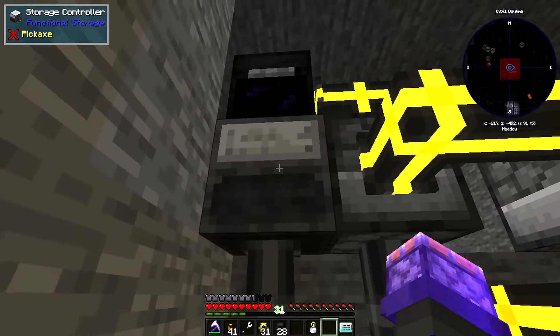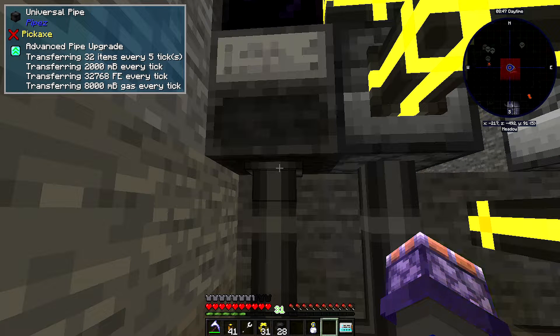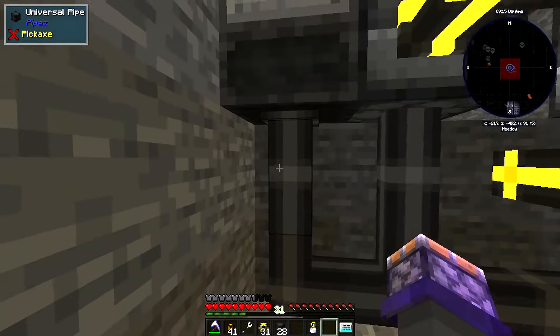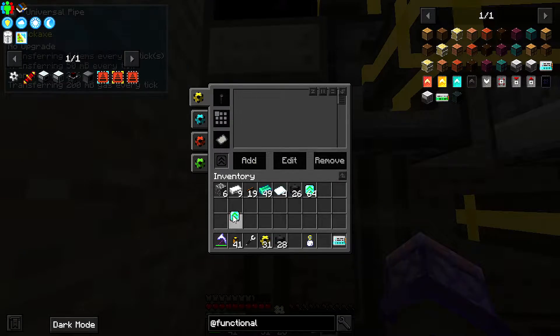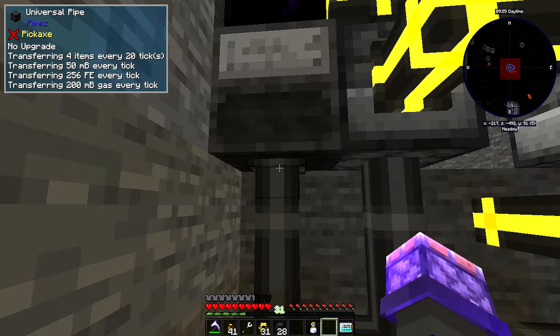With the advanced pipe upgrade installed, it's pulling 32 items every five ticks, transfers 2,000 mB or two buckets of fluid every tick, transfers 32,000 FE every tick, and transfers 8 mB or eight buckets of gas every tick. So the universal pipes early on are pretty good - even without the upgrade we're still transferring four items every 20 ticks.